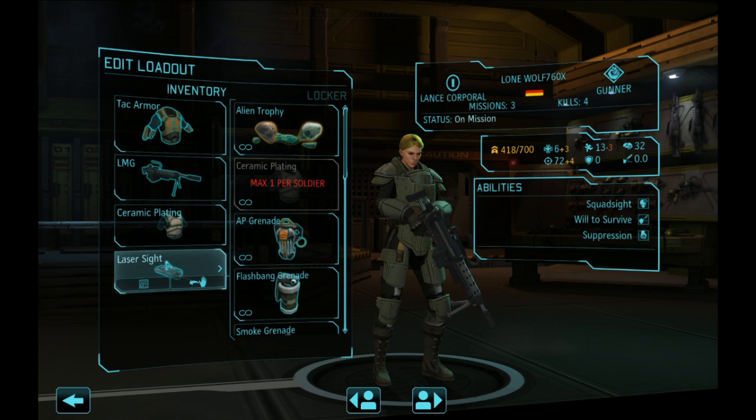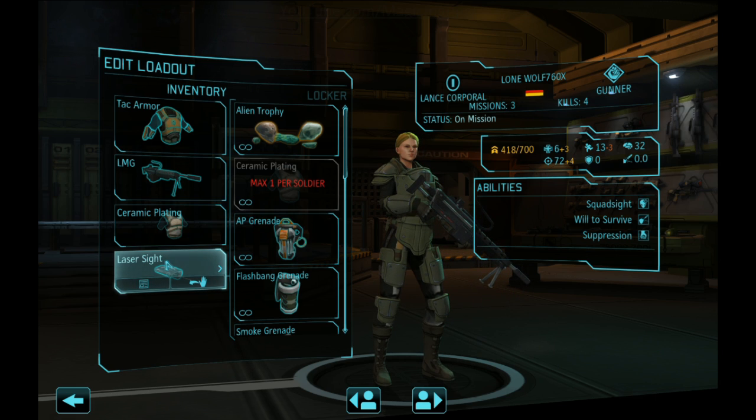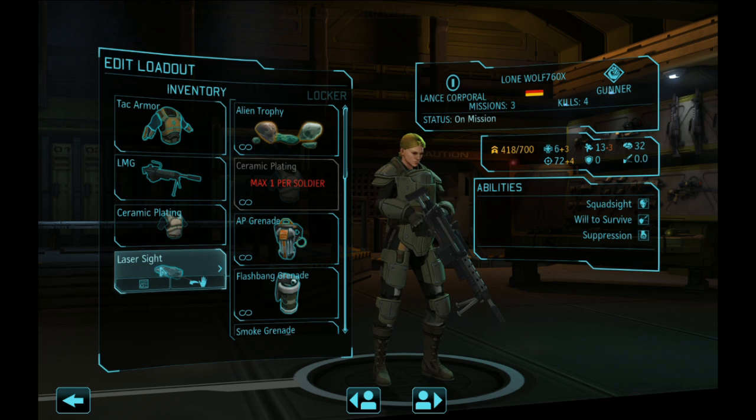That four percent aim can make the difference between a kill and a miss, especially with aiming angles and flanking shots. Laser sights are really good. Scopes are technically better because they also confer critical chance later in the game, but they cost money. Really, scopes are for when you have spare cash. Both are nice to have, but if you play your cards right you don't strictly need either.